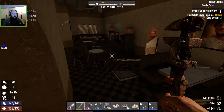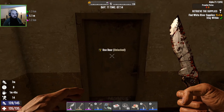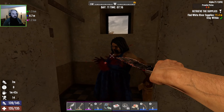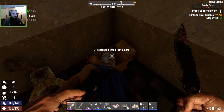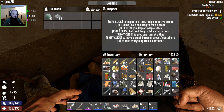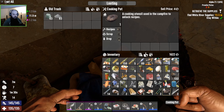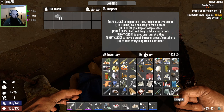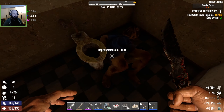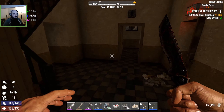A useful tip for you: every point you put into Mother Lode doesn't only give you more resources when you harvest from mines, trees or whatever — it also gives you more experience from doing so. Just keep investing into Mother Lode and Miner 69 and you can power-level yourself like crazy when mining. That must be how I got so high.